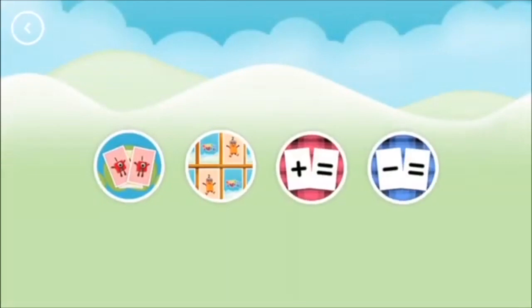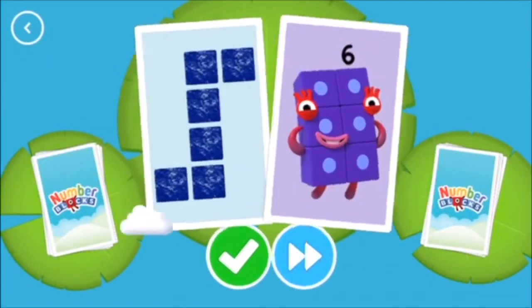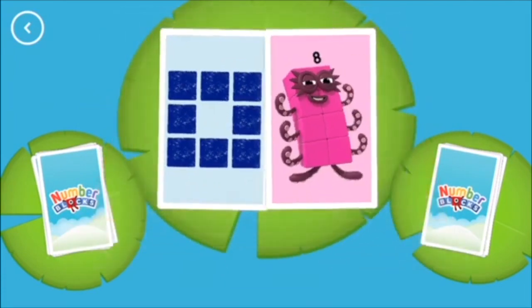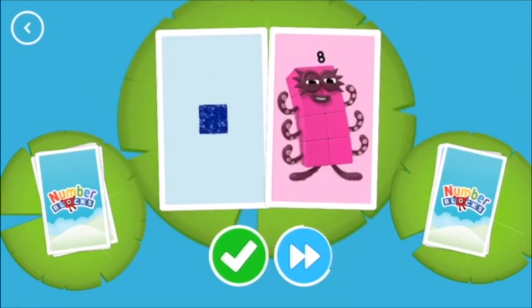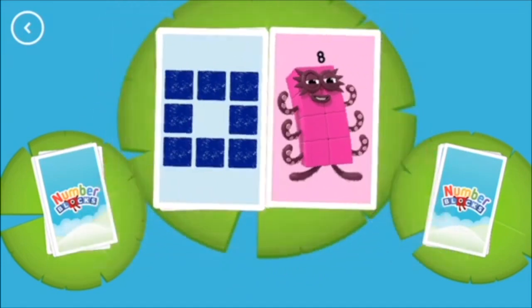Choose a game to play. Snap! Hello! Whoa! 6! Snap! You've found two matching values. 8! Snap! You've found two matching numbers. 1! Snap! You've found two cards that show the same amount. 1! 8! 8! Snap! You've found two matching amounts. 6!